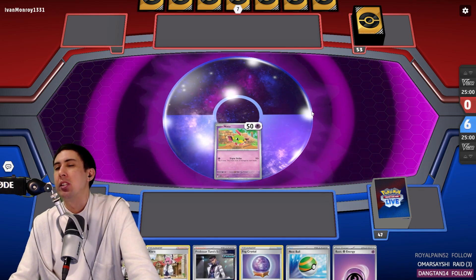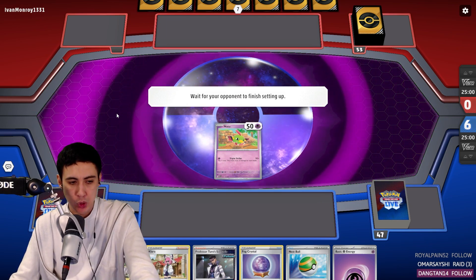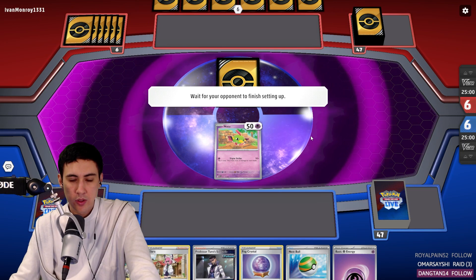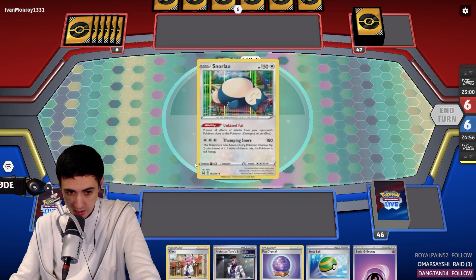Something that would be extra nice is if we didn't come up against Giratina — Giratina is a bit of an issue. We can beat it, because between Snorlax and Clara and Super Rod, we get a lot of uses out of our Snorlax. But we'll see.